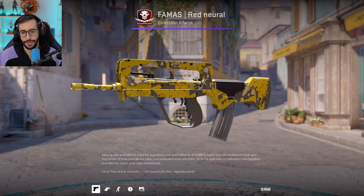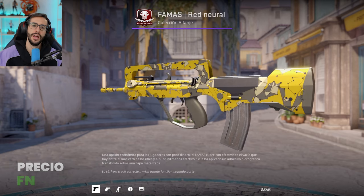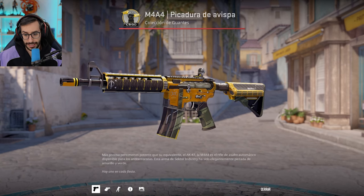Now for the rifles — here is where the good stuff starts. We begin with the Famas Red Neural, guys and girls. In Factory New it is $1.50 and as you can see it has a ton of yellow. Then the M4A4 — everyone knows which one this will be — Wasp King, Boost Kill. A weapon that in Field-Tested is $6.30. It relies on gloss, so in Field-Tested it will look a little more muted, but no big deal.